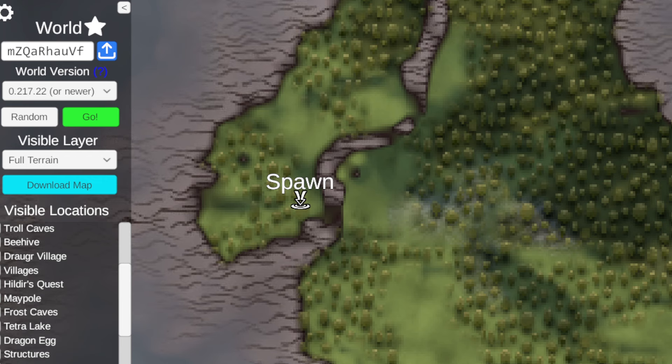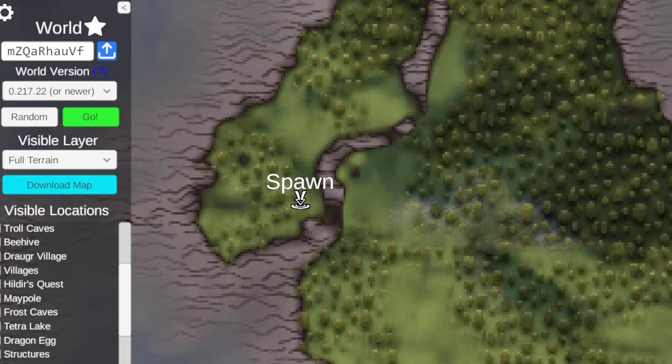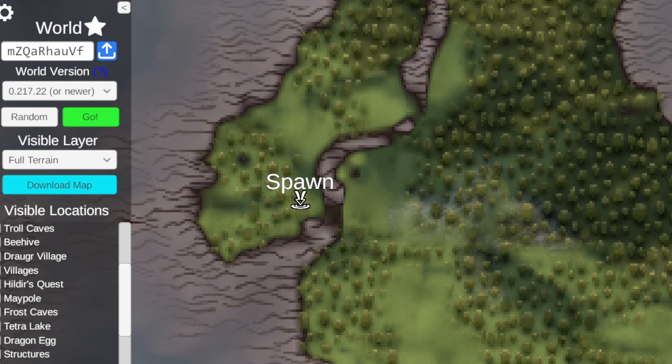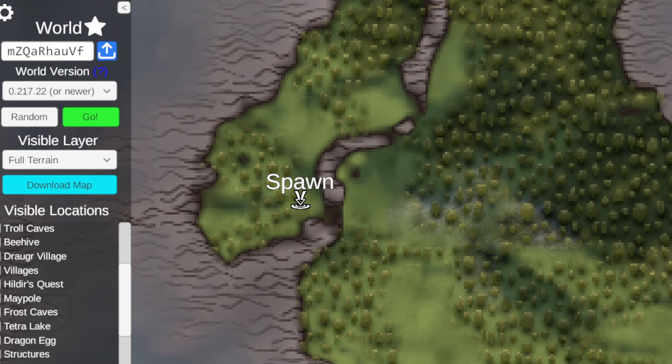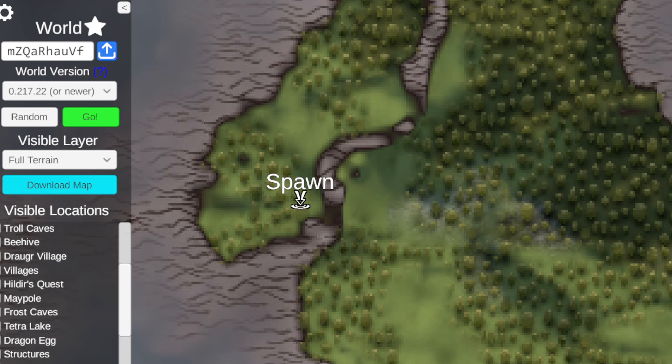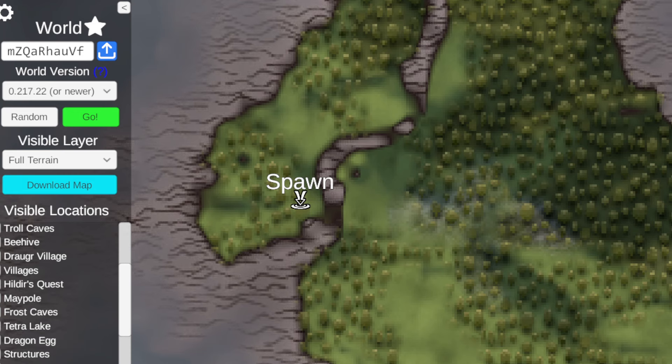There are also no tiny islands to really makeshift — swim or just scout ahead. You've got to sail out there. Also, there are no shipwrecks for easy early finewood. There is only one beehive, and there are no maypoles here.